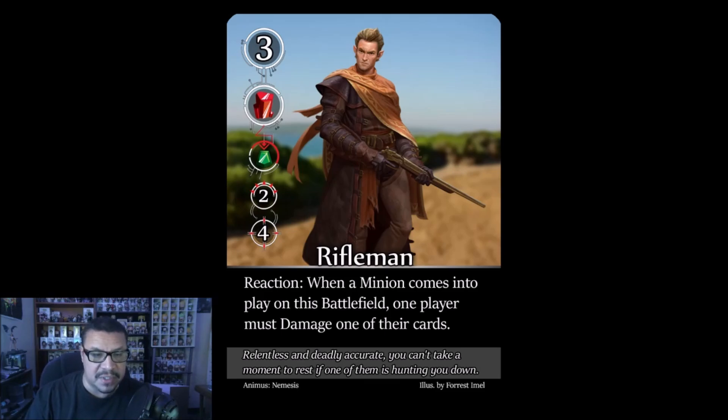The Rifleman: reaction — when a minion comes into play on this battlefield, one player must damage one of their cards. Like Cthulhu's effect — free damage every turn. Priority target. The tricky part: he's a flank type at 2/4, likely ending up in flank position or even support where he's hard to reach, yet his ability keeps triggering. Use direct damage effects if possible to take him out. Especially dangerous paired with Cthulhu.